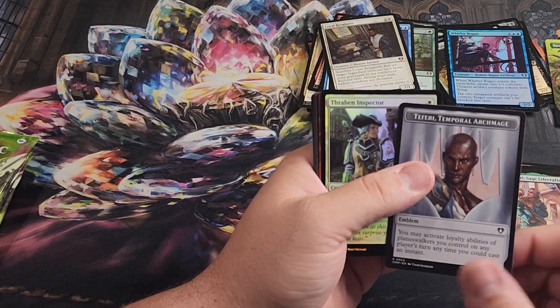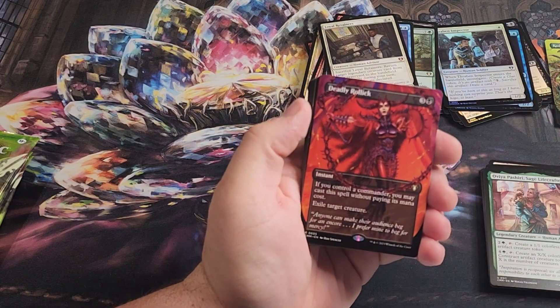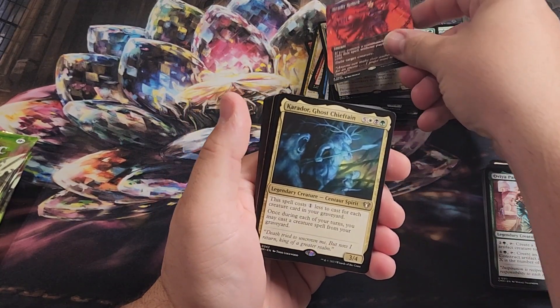Teferi Emblem, Thraben Inspector in foil. I kind of saw it off the side there, but Deadly Rollick, Borderless rare — just a great hit.